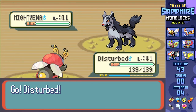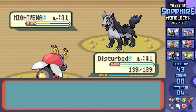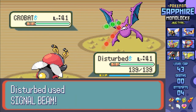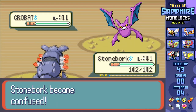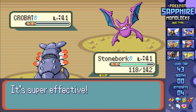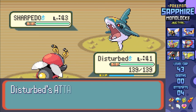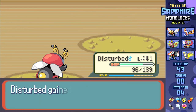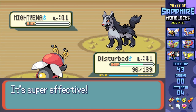He leads off with Mightyena, so I go with a Persim Berry-equipped Volbeat, hitting a Signal Beam for over half as he goes for Scary Face, then healing with a Super Potion, leaving him in range for two more Signal Beams. But he's actually pretty smart, swapping into Crobat before the third Signal Beam lands. I'm able to swap into Armaldo, taking a Confuse Ray with the Persim Berry negating it, then landing an Ancient Power for the one-shot KO. This baits out Sharpedo, so I swap back into Volbeat. On switch-in Volbeat gets hit with Swagger, eating the Persim Berry and giving me the Attack boost to KO both Sharpedo and Mightyena with one Signal Beam apiece, winning the fight.